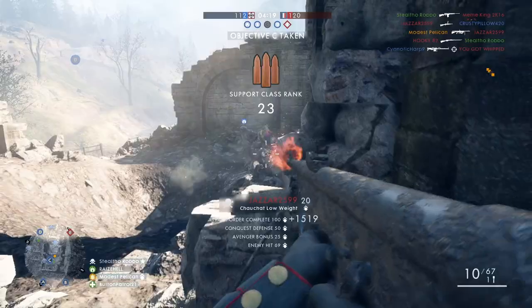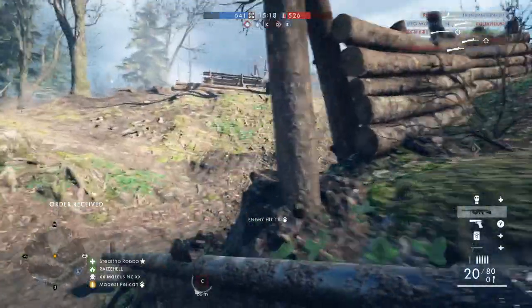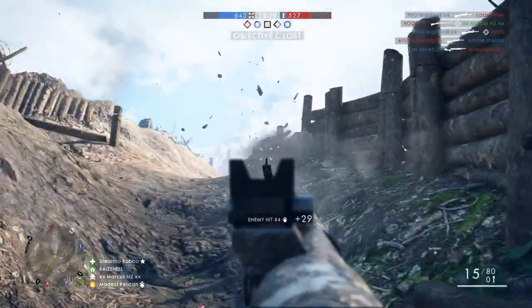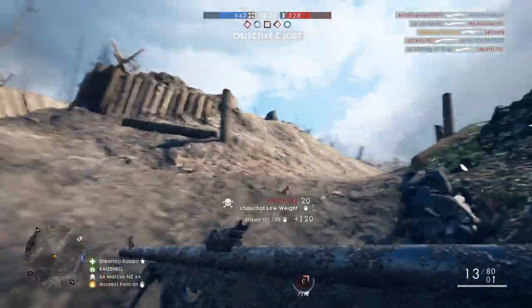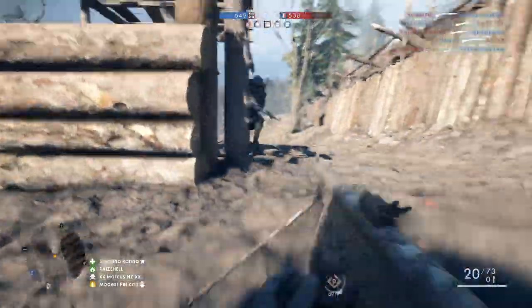The central C point is absolute chaos but it sort of works out well, as I found my squad could easily back-capture flags and shake up the spawn points, providing we weren't completely pushed back to our original spawn. In my opinion this is the highlight map from the DLC package.